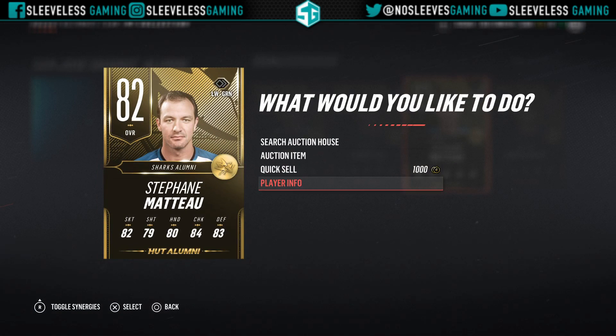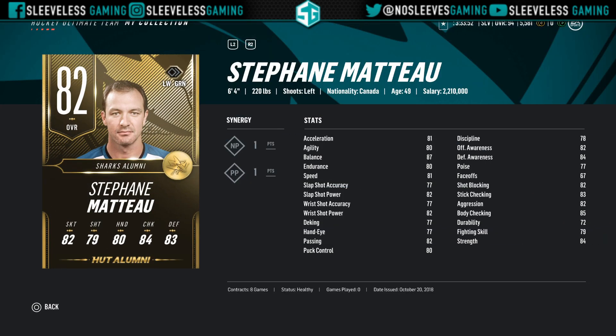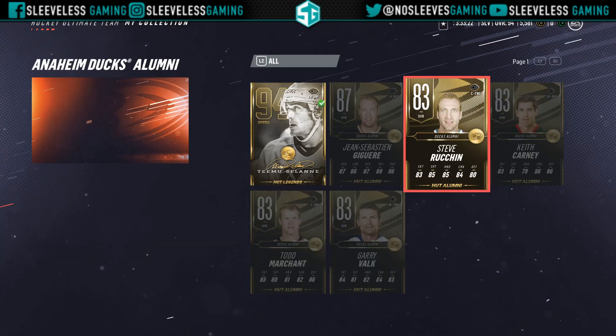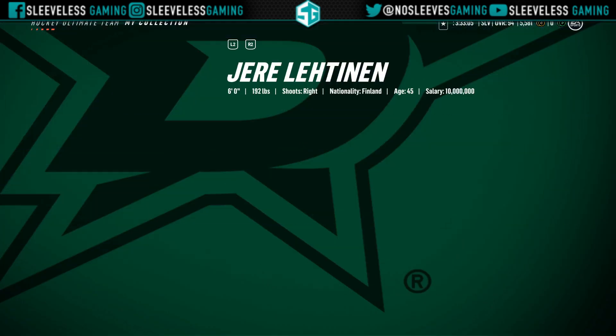Let's start with the alumni first. The 82 overall baby alumni of the week is Stefan — nothing to see here. The 83 is Anaheim Ducks' Steve Ruchin; I believe he was the alumni or legend last year for NHL 18, but in this iteration he gets an 83 overall alumni card. Again, just too slow — much like all the other lower alumni cards that don't have an upgrade.